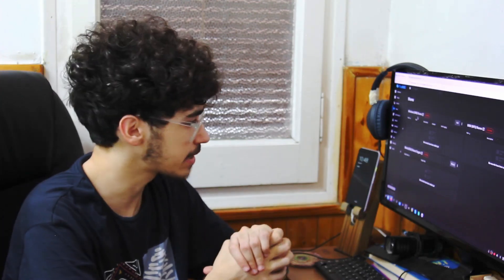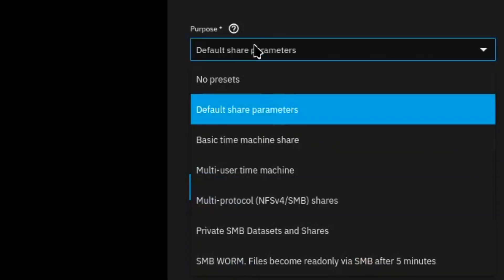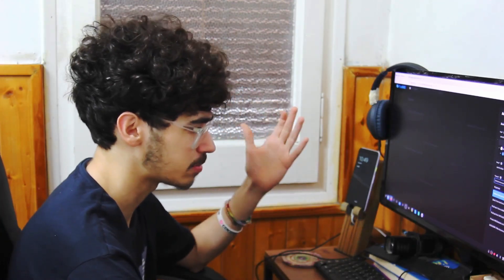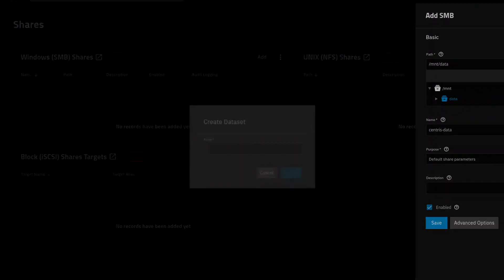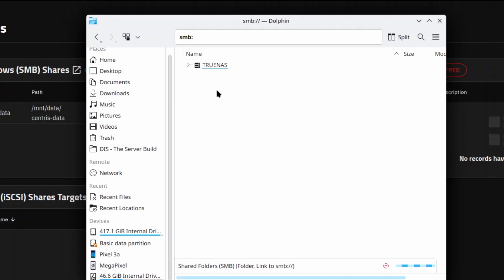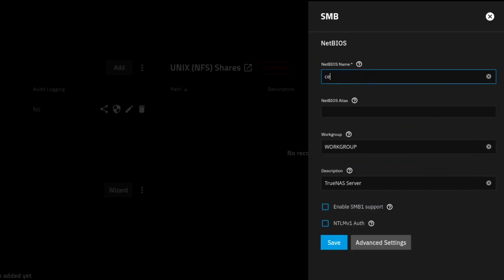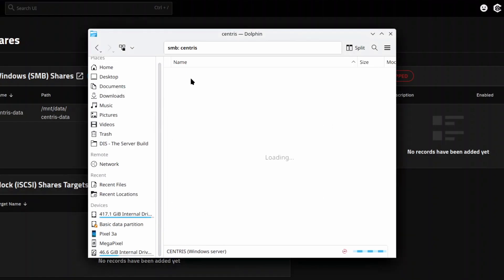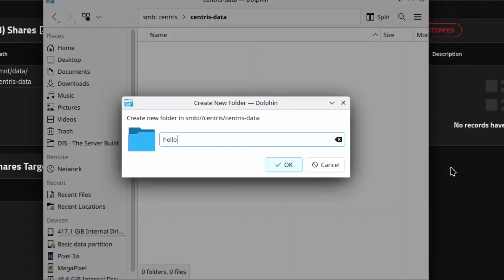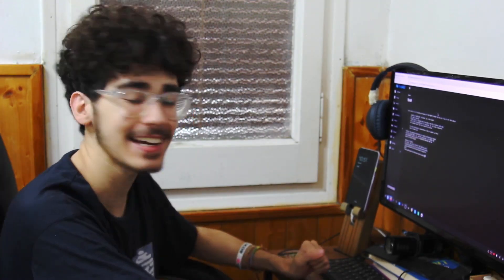Now the last step for basic setup is making a Samba share. I'm going to name it and create the dataset. There's a naming confusion moment where TrueNAS wants to call it something else, but I get it set up. Hello — yes, it works! This is working first try. I am so happy. This is going unexpectedly great.